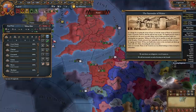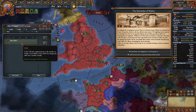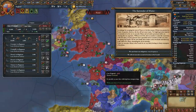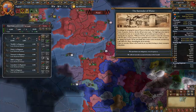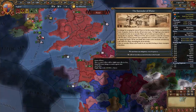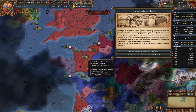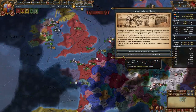Put John Talbot, the 2-4-3 general, on the northern army to deal with Scotland. If Scotland has allied France, you don't need to deal with them separately. Once you have 50 mil points, hire another general for the 20k stack. Wait a couple of days to get the free company, then select 'we will not surrender an inch of territory to the French.' The war has now fired and France has automatically occupied Maine.